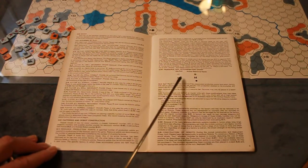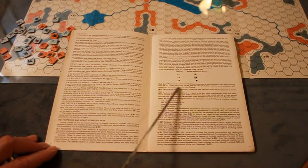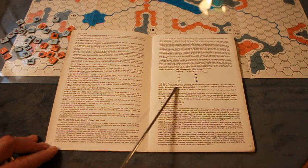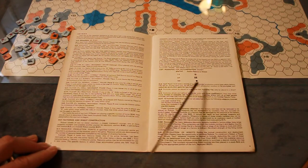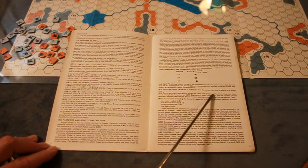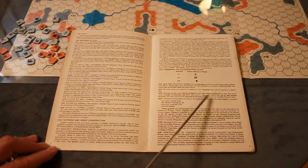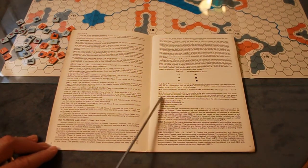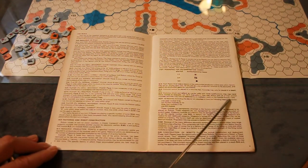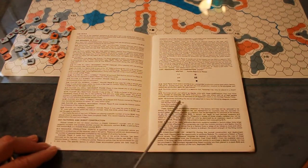A robot that does not have any functioning weapons modules cannot capture or make friendly a resource hex. A resource hex may not be friendly to one player during any given production phase. Each player must keep a record of his unspent production points. During his turn, he will add any new production received to his stockpile and deduct any production spent on new robots. Factories cannot be placed in resource hexes but may be placed in desert hexes. Factories attack and defend as regular units, may not be removed except to evacuate, and may only be destroyed by an explosion result on the combat results table.